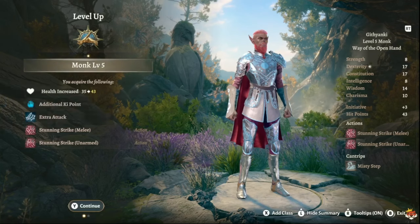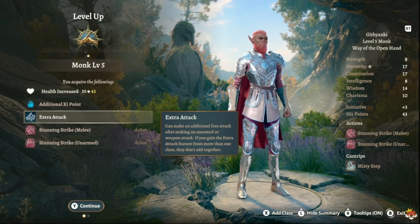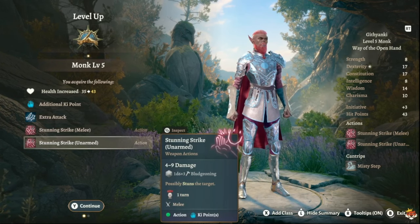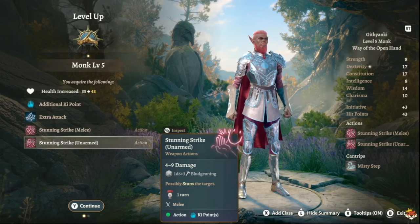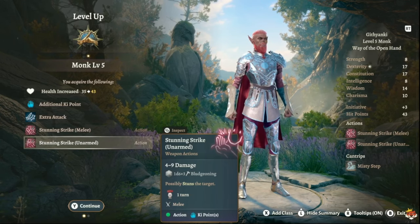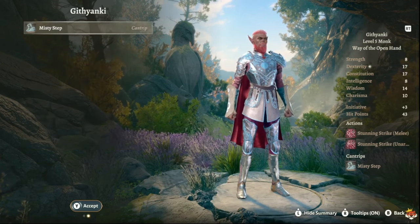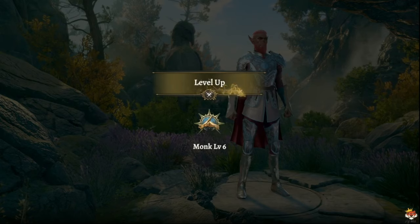At level five you get Extra Attack — I'm not 100% sure if that's affected in Honor Mode, so let me know. You also get Stunning Strike on melee or unarmed attacks. Level five is a huge boost: you attack twice and have two chances to stun an enemy for one turn, which is massive. Preventing a boss or hard-hitting enemy from attacking is enormous. Githyanki also get Misty Step at this level.